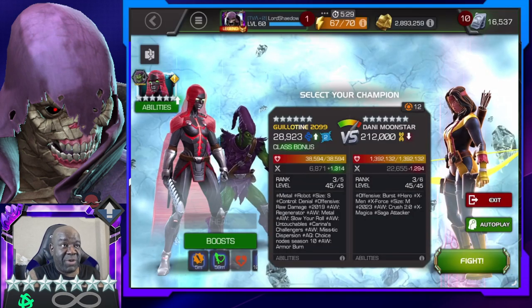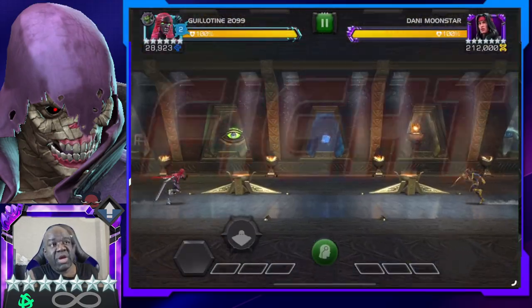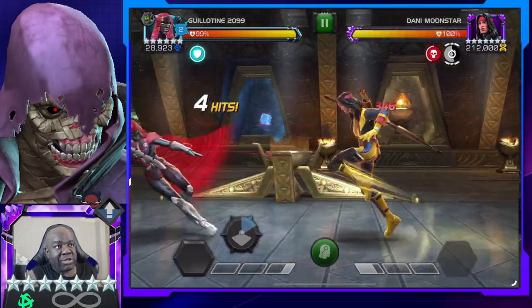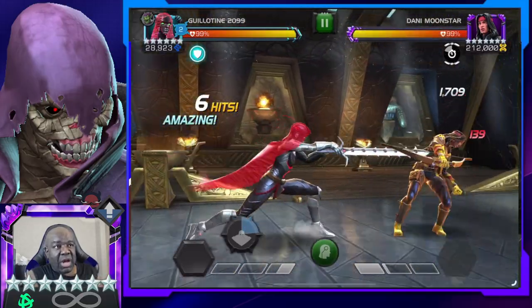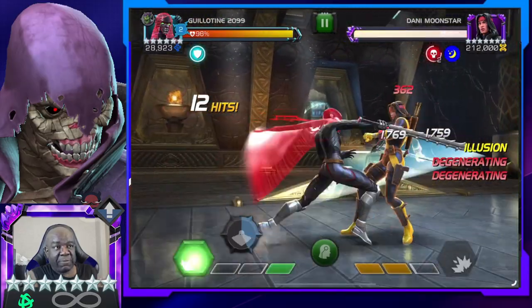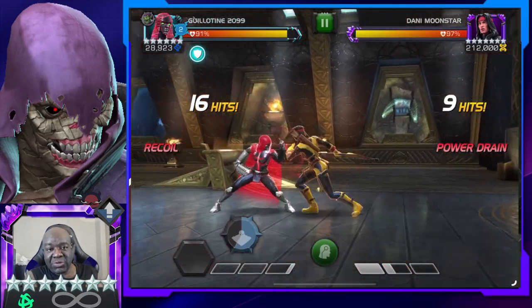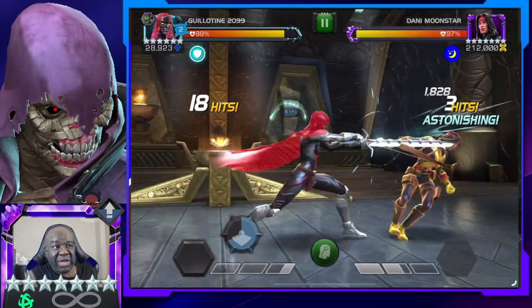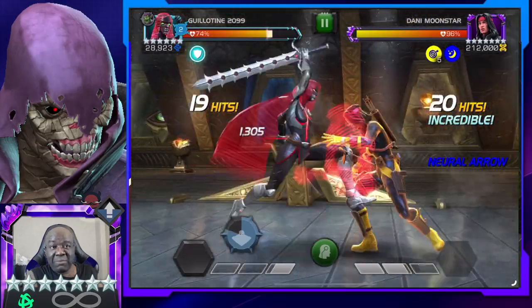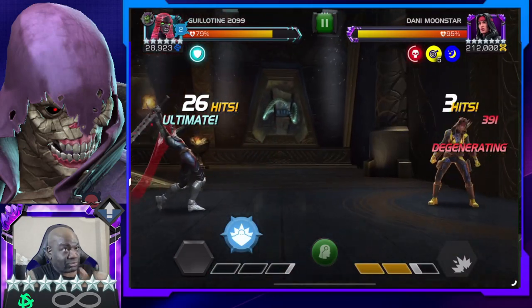I've seen people do this with a seven-star — obviously it goes much smoother — but here's the basic idea: you want to get a lot of hits onto your block, build up to your Special 1, and fire it off. Bam — now she doesn't have a Special 2. Notice I'm letting her hit into my block to build up my power, then I go in boom boom, Special 1, lock her down.